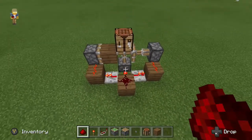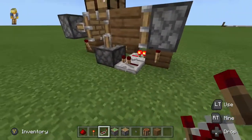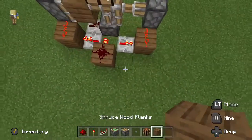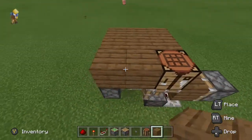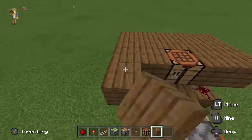After that, your circuitry is almost done — you just got to pop one repeater right here to make the whole system really fast. Now we can place our flooring on top, starting with on top of this redstone dust. That will be your input block right there. We'll fill all of this floor in.